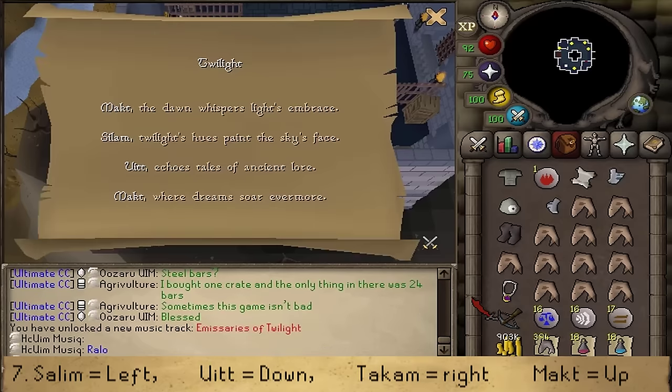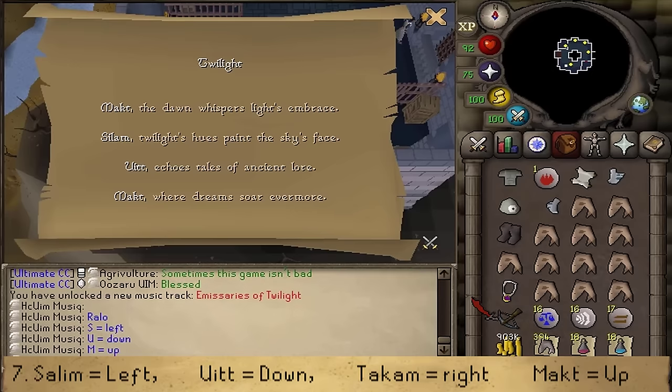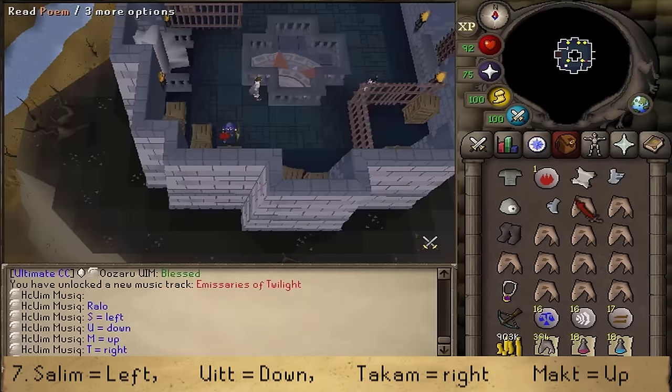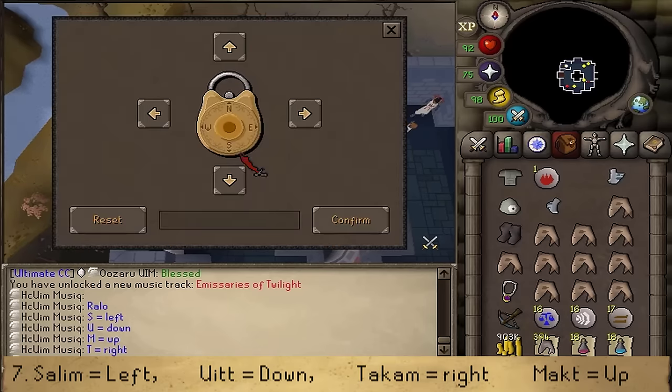If you need inventory space, you can destroy the book. Open the chest and read the poem — you'll see four more highlighted words. These are the same for everyone but in a random order. If the first letter is S, that means left; U means down; M means up; T means right. Write down your four directions from top to bottom. Close the scroll, get at least four empty inventory slots, go back into the gated area northwest, open the chest, click the four directions, and confirm.